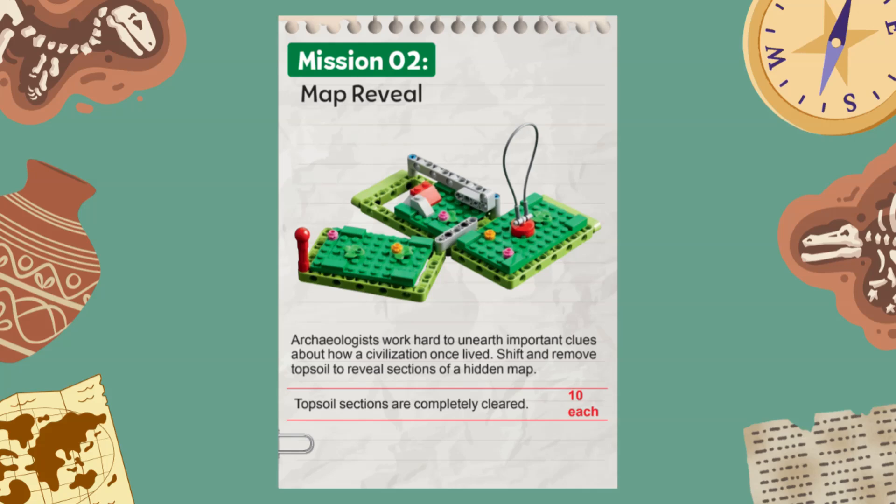This mission represents how archaeologists remove and sift topsoil to uncover hidden clues about past civilizations. The green rectangles represent the sections of topsoil that must be removed to reveal a hidden map.